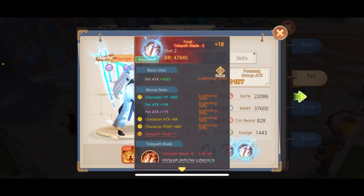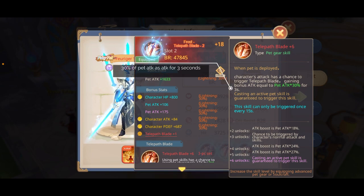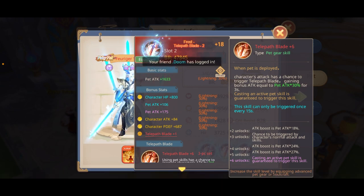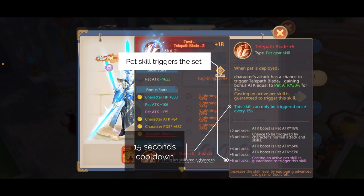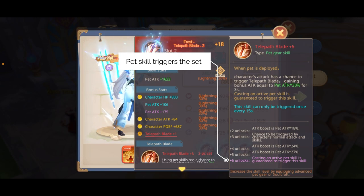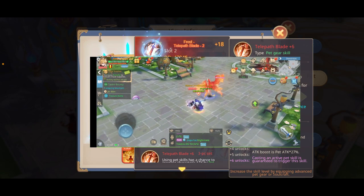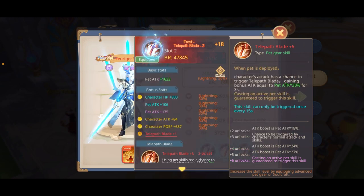The third set is Telepath. It gives you 30% of the pet attack as attack for three seconds, with a 15-second cooldown. At plus six you get this buff as soon as you use the pet skill. In most PvP situations you won't be able to utilize the three seconds very well — the enemy can roll or escape, some skills take too long to charge up — so I feel like it's a wasted skill, at least on the pet gear.